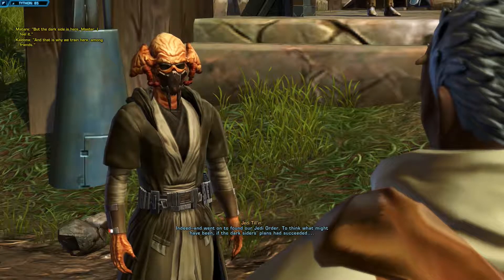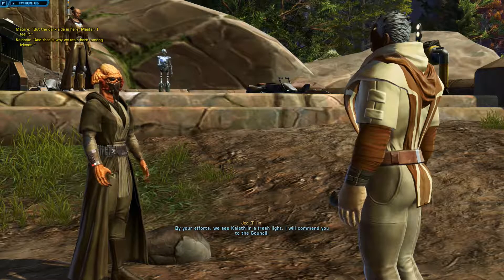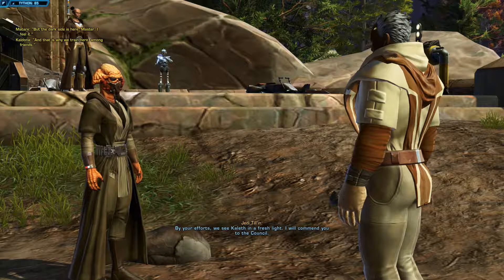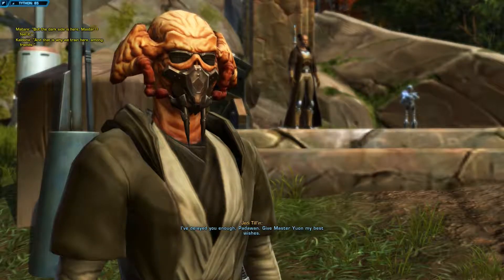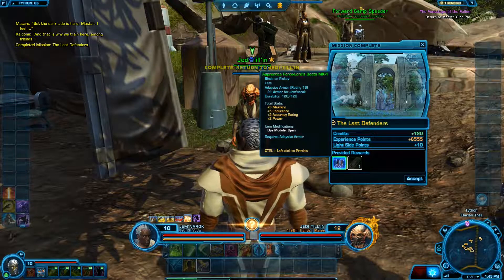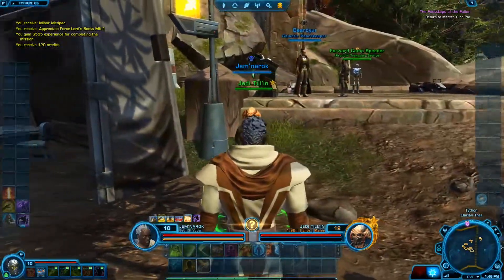The surviving Jedi founded the Jedi Order, and we've essentially discovered the history of Kaleth. Tillion is going to commend us to the council and let us go back to Master Yuon to handle the rest of our objectives. We get some gear that's a little better than what we're wearing.